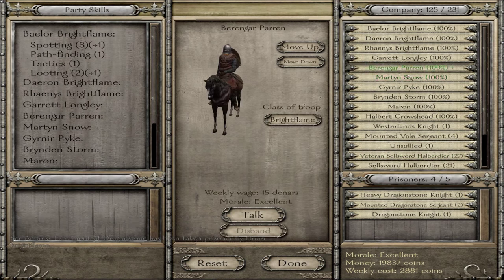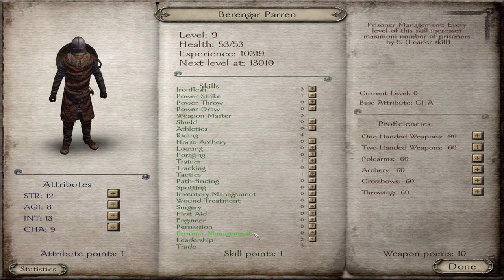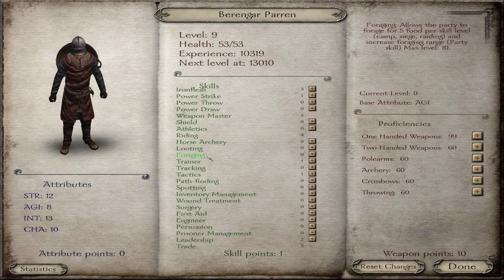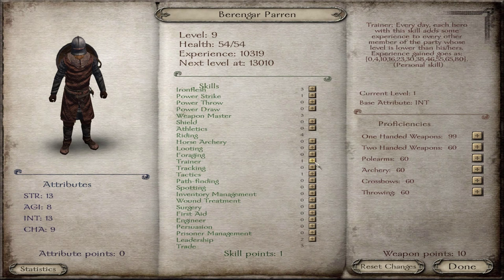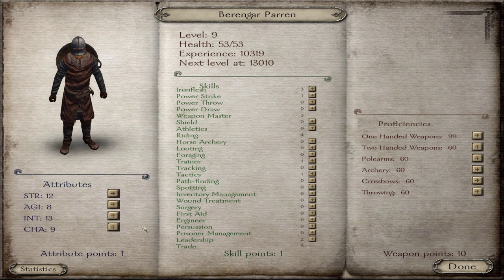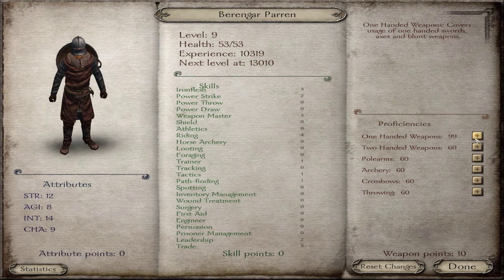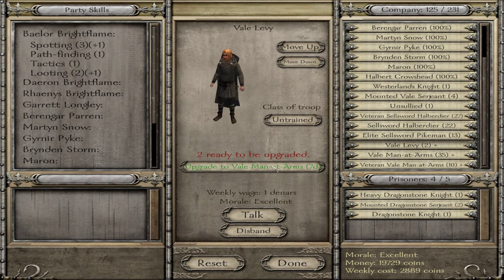Berenger Perrin has just upgraded - it's important to talk to him because he may be my next lord given the way his skills are set up. If I give him a little more charisma I can give him one more point in Trainer. His riding is okay, but strength is only 12. Let's give him one more in Trainer, some pathfinding, a little power strike, a little one-handed. I think that's good - he's pretty well set up. We'll be talking to him soon about becoming a lord.